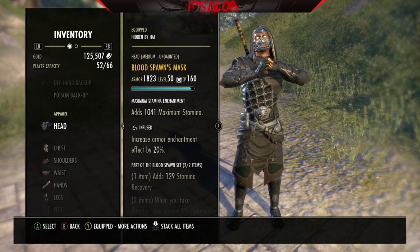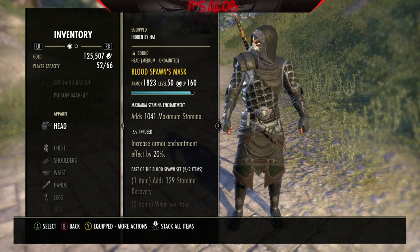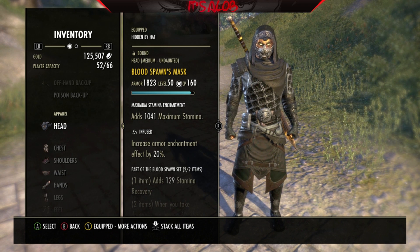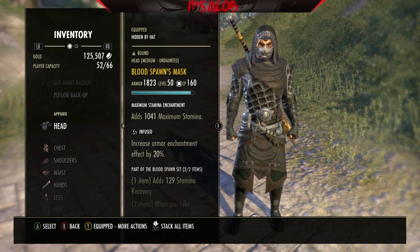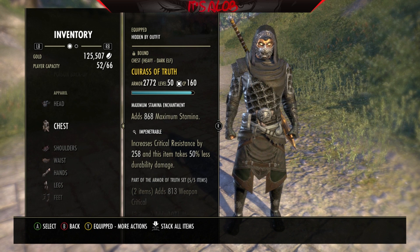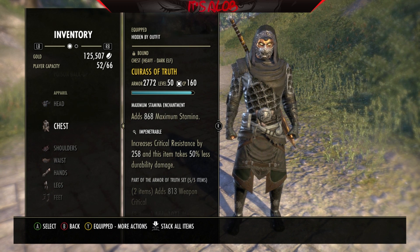Then, same as always, we're running Bloodspawn — it's really, really strong. I'm running Infused on the head piece. I didn't have the Transmute Crystals to make it in Penetration, but I kind of like where my stats are. If you put Infused on the helmet, you get more benefit out of putting Stamina there than you would putting a Health glyph, if that makes sense.